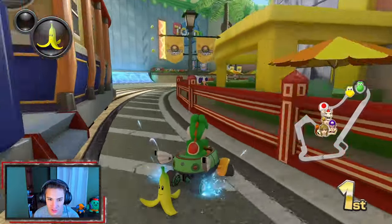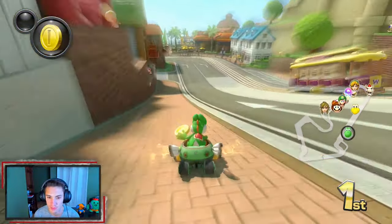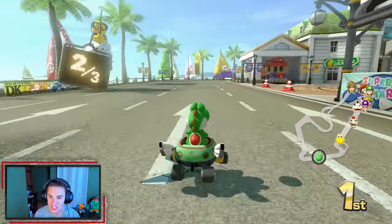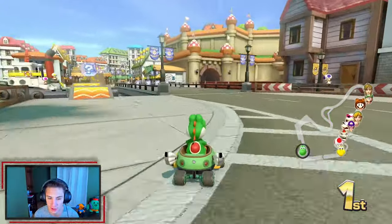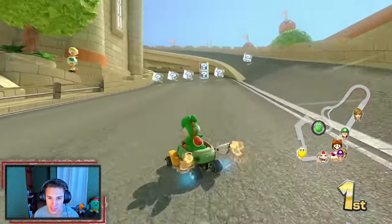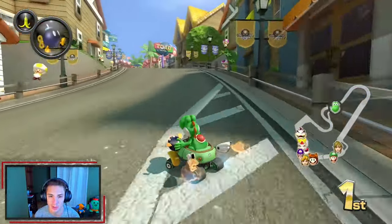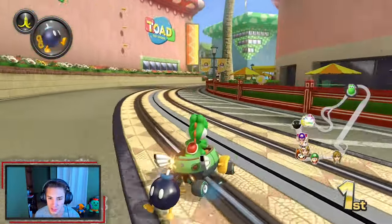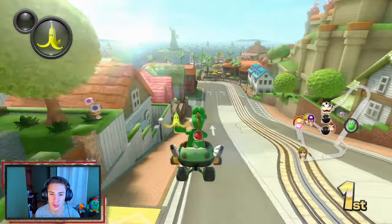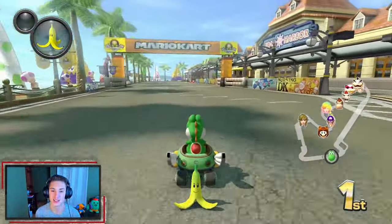If you're good at drifting you can take a shorter path in between here — a lot shorter than the normal route. Got a coin from the item box — not very defensive but we've got a decent lead. That Koopa Trooper just got hit so our lead grows. I want to hop over that water area — I'll go for it next lap. Hit this double box, got a bomb. We've got nobody near us so drifting and cooking here.